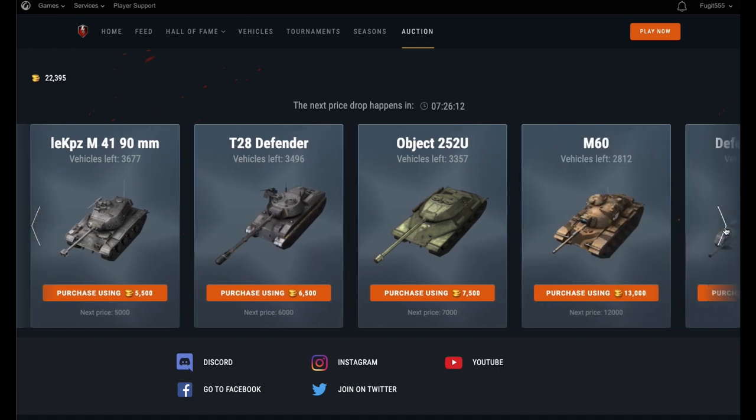Next we have the plucky little German Bulldog. There are 3,670 of these left and it's going for 5,500 currently. The next price drop will be coming in at 5,000, which is a bargain for this tank. It's a beautiful little tank, especially if you like your light tanks, and 5,000 gold isn't bad for this little beastie.